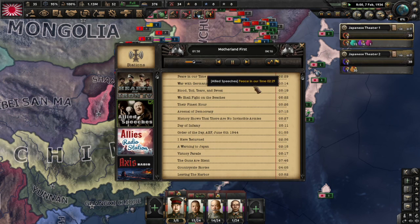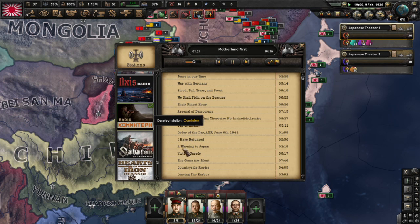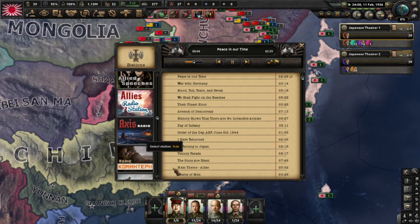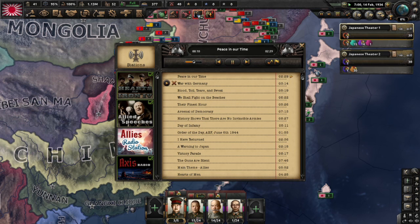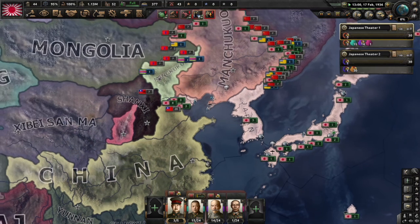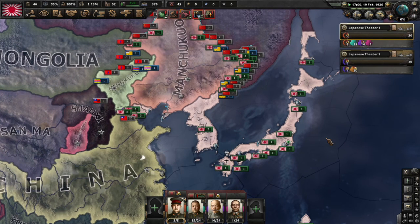I'll gauge the music — probably up through the first episode. We have the Comintern Radio. I'm going to go down to Hearts of Darkness Axis Radio — the Ally speeches are probably the best. We don't need Peace in Our Time. There we go: marching music. This is what you come to Hearts of Iron for — the marching music.